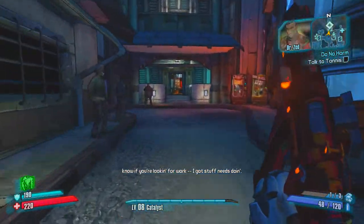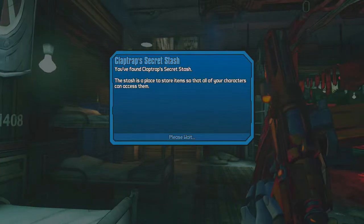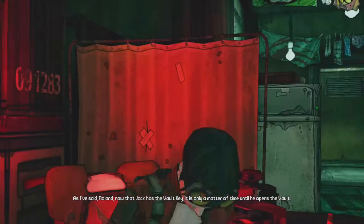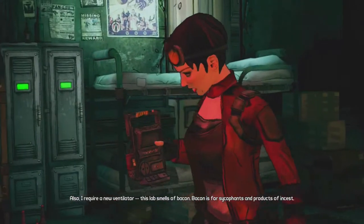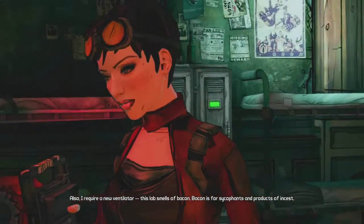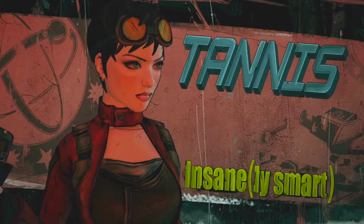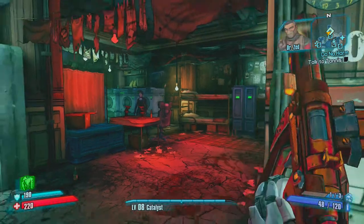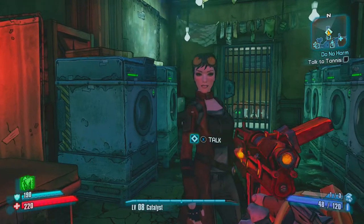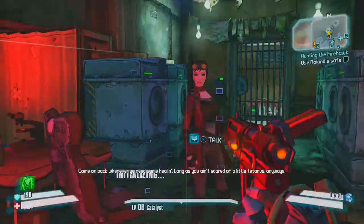Patricia Tannis coming back from the first game, where she had all these echoes everywhere that we had to pick up all the time — worst quests ever. Jack has the vault key; it is only a matter of time until he opens the vault. Also, I require a new ventilator — this lab smells of bacon. Bacon is for sycophants and products of incest. She is insanely smart, maybe. She's super insane though.